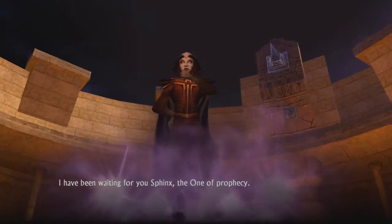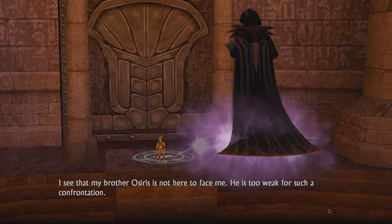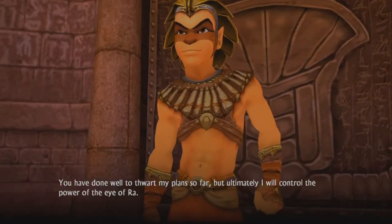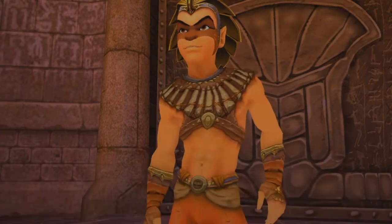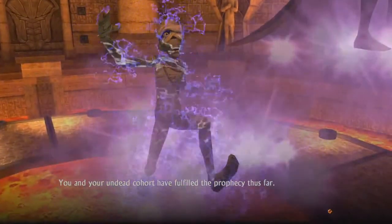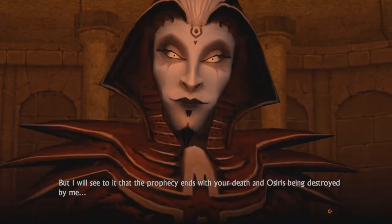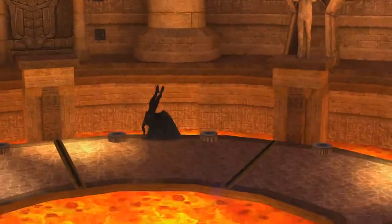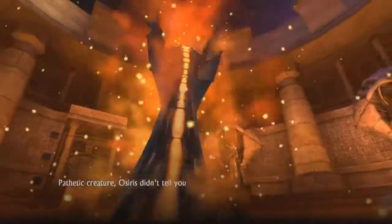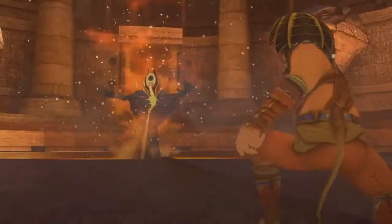I have been waiting for you, Sphinx — the one of prophecy. I see that my brother Osiris is not here to face me. He is too weak for such a confrontation, or perhaps he is just too cowardly to stand against me. Ha ha ha! You have done well to thwart my plans so far, but ultimately I will control the power of the Eye of Ra. You and your undead cohorts have filled the prophecy thus far. I will see to it that the prophecy ends with your death and Osiris being destroyed by me. He certainly likes being electrified — he just wanted a hot bath. Oh god, he changed his form. Osiris didn't tell you about my true form — ha ha ha ha ha! The time has come for you to die. We'll see about that.